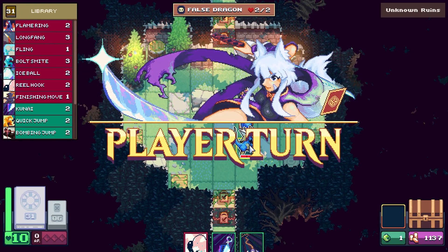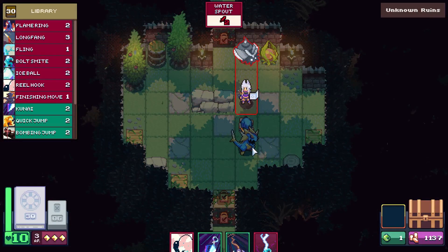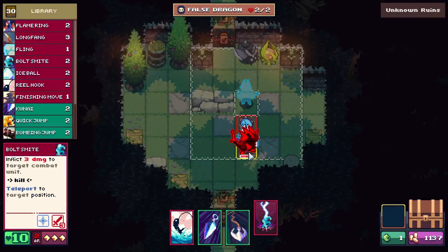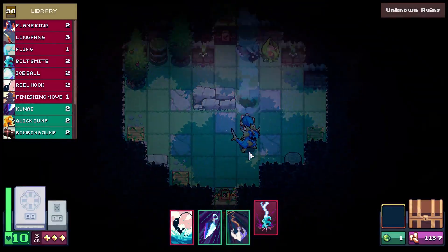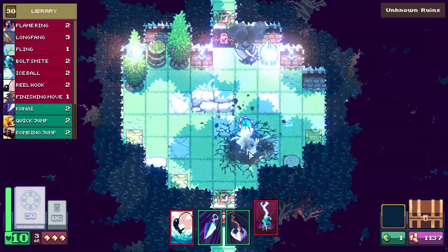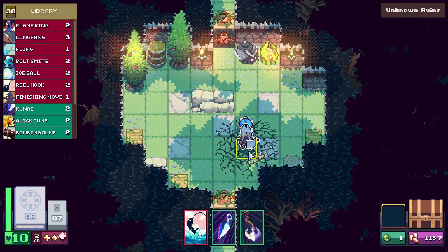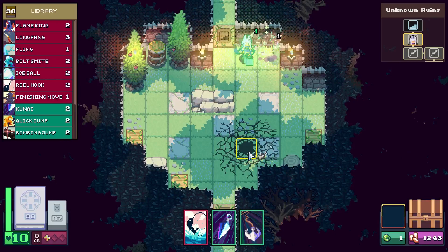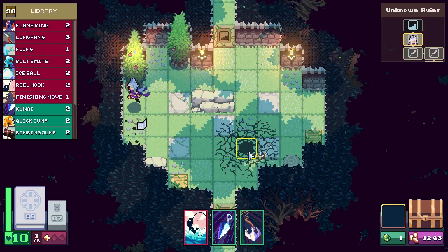I don't want to kill the dragon — I'm a little confused as to why I didn't kill the dragon. Maybe that's its ability — it comes back to life or something? I wonder if hitting the petrified monster in combat would have done something.